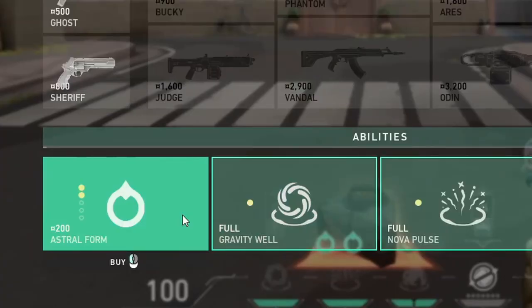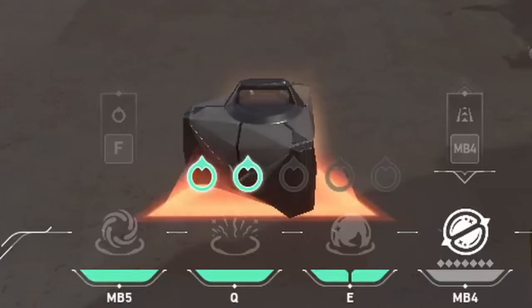Astra is not like other characters in that she doesn't actually use credits to buy her abilities individually. She instead can pay 200 credits to buy a single charge of a star and can then activate those stars in any way that she wants during a round. She can hold up to 5 stars every round, and the number of stars Astra holds is indicated on the UI right above her abilities.